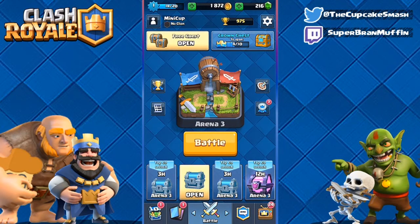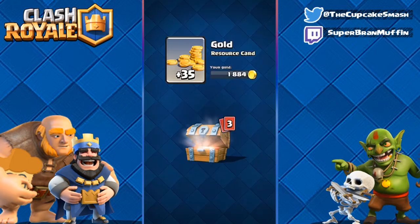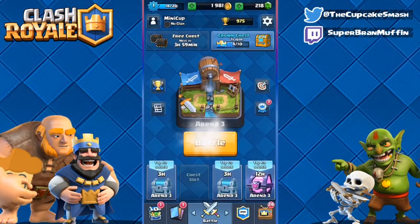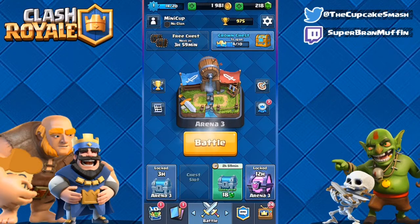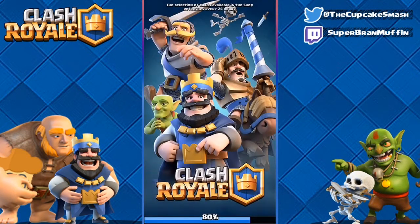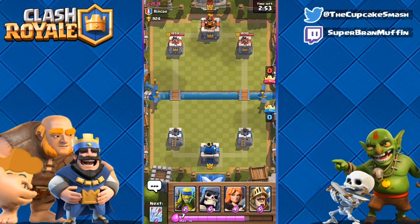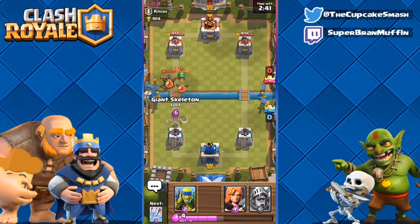Hey, what is going on guys, this is Cupcake Smasher here bringing you another video. Today I'm on the mini account and we'll hit Pekka's Playhouse this video, hopefully. Let me open up all these chests — I got a magical one, I'll save that for the update just in case. First battle off, I am hoping not to suck. Don't know his name, we'll just call him Jimmy — he's got three characters. Looks pretty good for us for a starting deck.